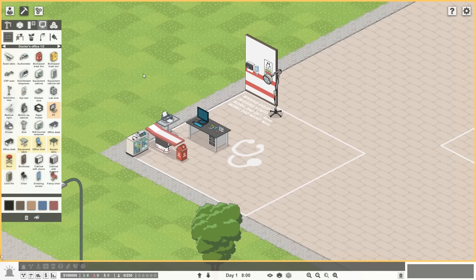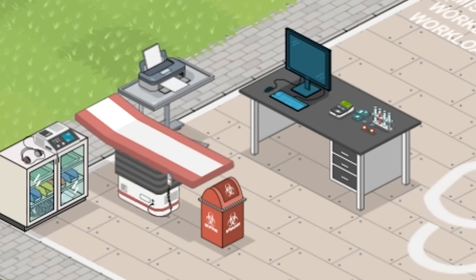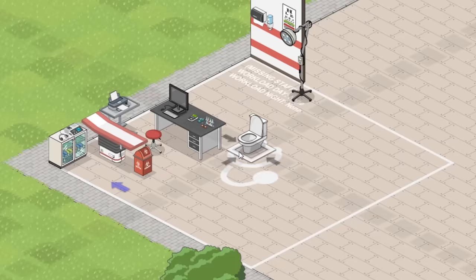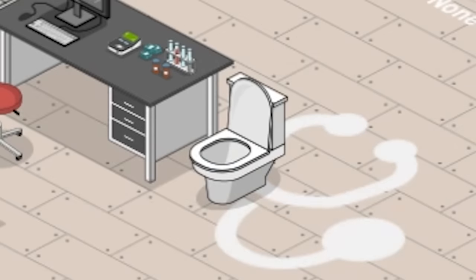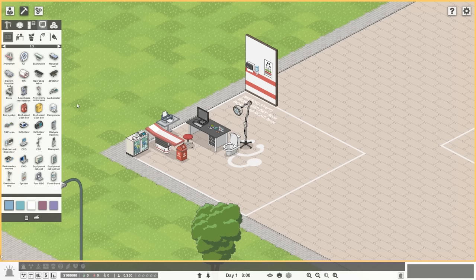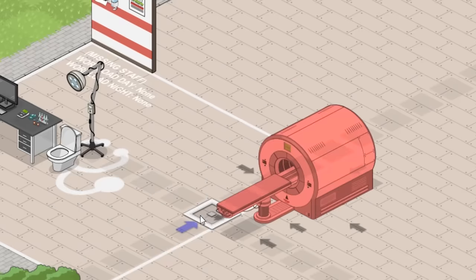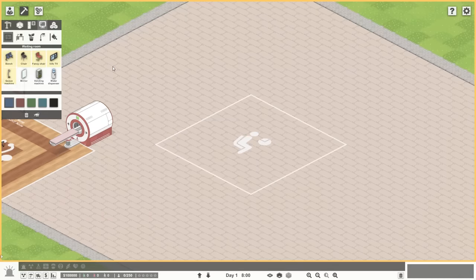Same with the eye test. There we go. It's claustrophobic and makes you wonder if there's a webcam staring at the exam table. The doctor sits right there on the stool. The patient sits right there on the porcelain throne. And while we're at it, let's just shove in an MRI — sure, why not? That looks great.